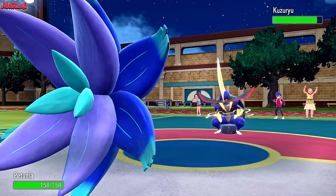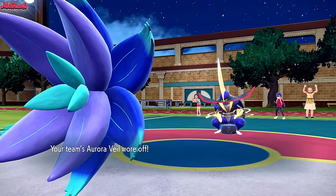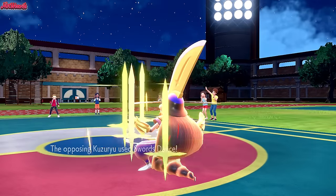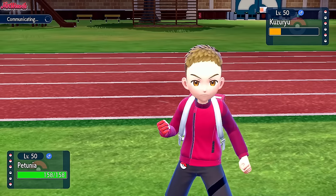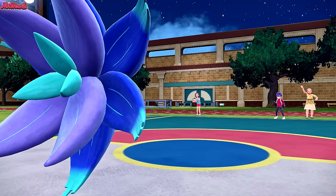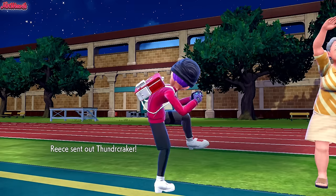We go for Earth Power — just get some damage off because I know we outspeed. Earth Power comes through for a good chunk of damage to the King Gambit. They go for another Swords Dance — they don't realize we're Focus Sash. We go for another Earth Power, they probably go for a Sucker Punch but they don't. Earth Power again and we take out the King Gambit, which is fantastic. I don't think they played that King Gambit perfectly, but we're only human. Thundercracker — the Dragapult — comes in.